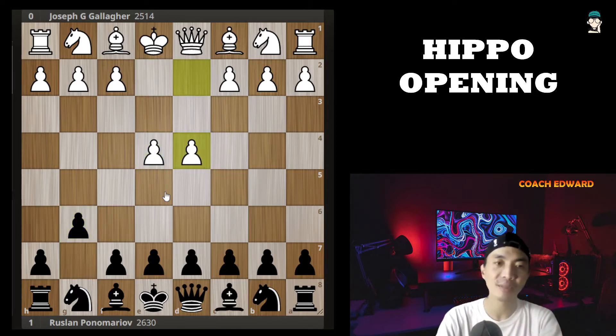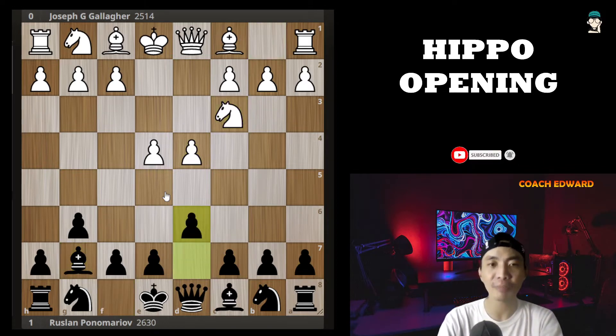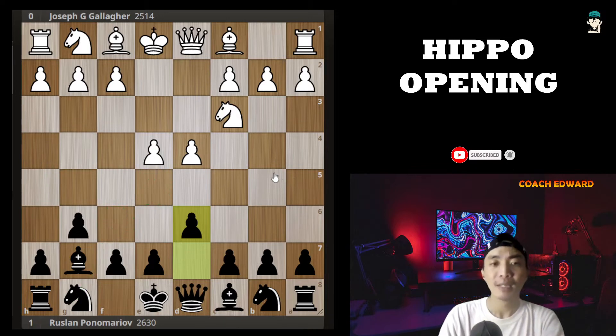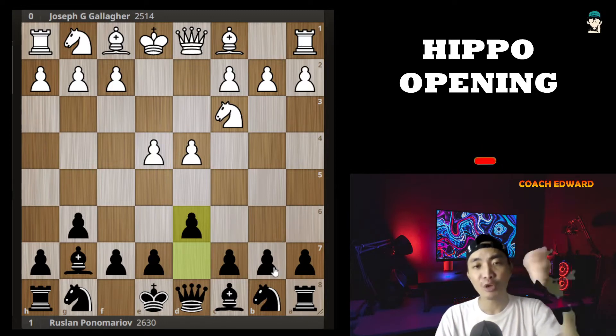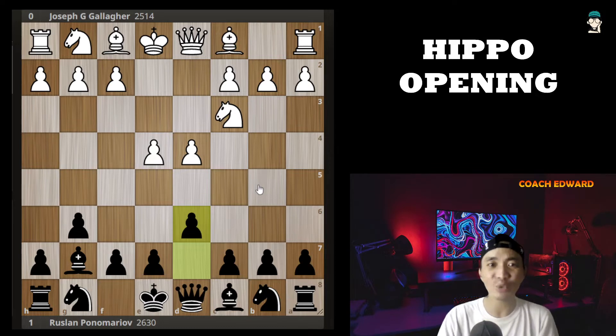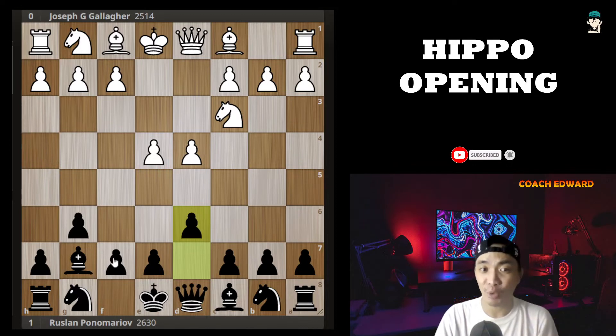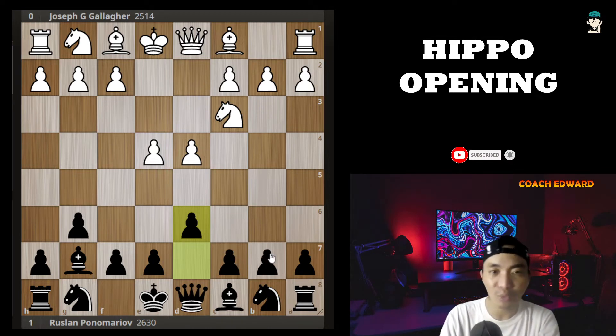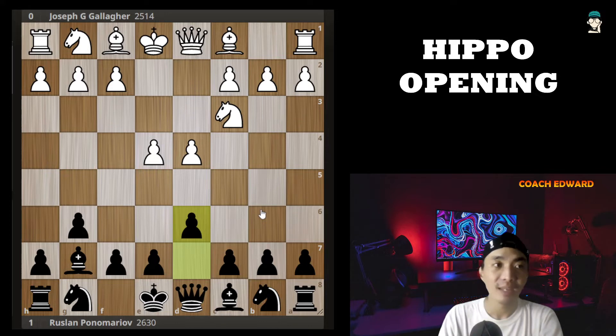e4, g6 — Modern Defense. d4, Bg7, Nc3, and d6. This d6 move is very important, especially if black would go Nf6 to avoid the pawn push. Since Ruslan had the idea of what to play, he preferred to move the Modern Defense and then suddenly shifted from Modern — or could be Pirc — to Hippo opening. White would have less idea of what black would do: continue Modern Defense or go to something like Sicilian, or whatever transposition could possibly happen.